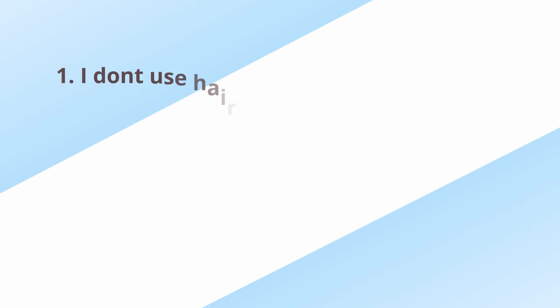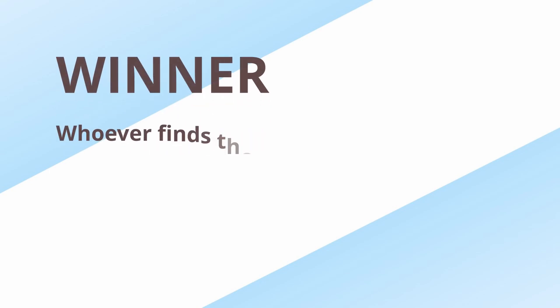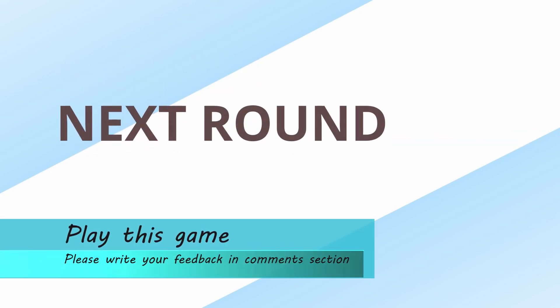One player will say three lines about themselves, out of which two lines are correct and one line is a lie. Other players have to find the lie. Whoever finds the lie first is the winner of the round. Then the next player does the same.